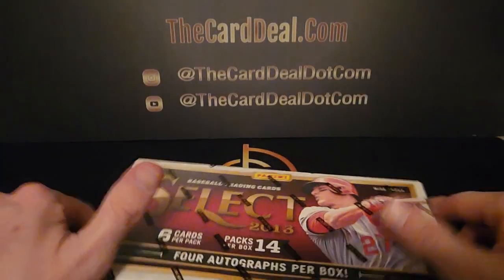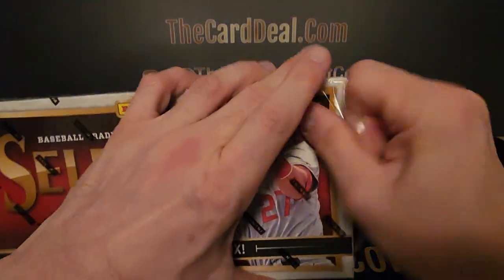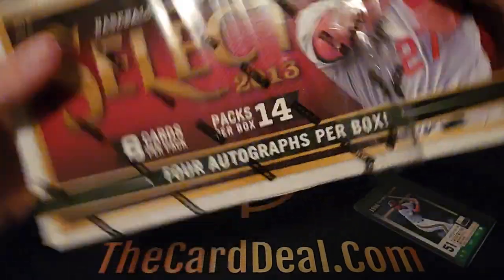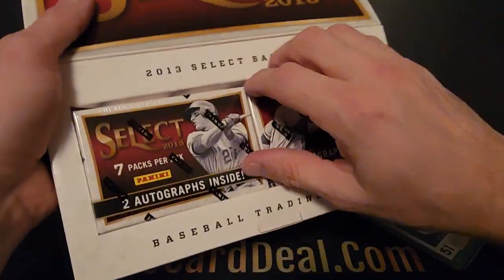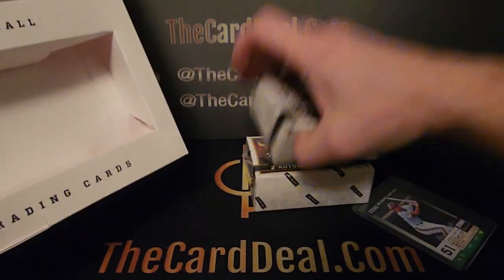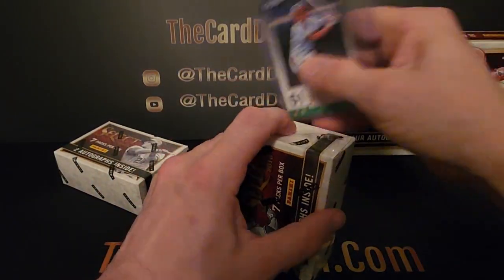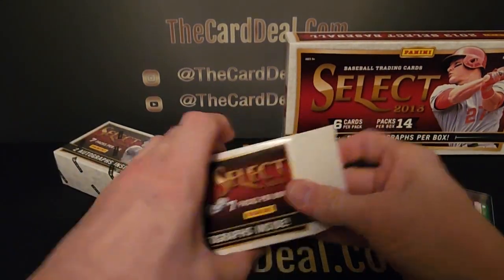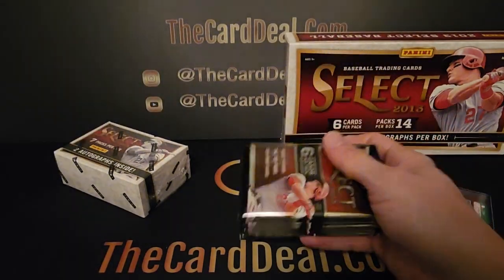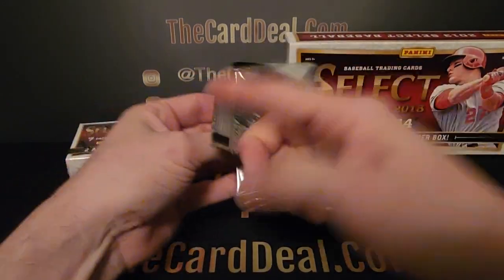Alright, we're back with round two — giving one of these products another shot to see how we do. If you checked out part one, it wasn't too bad, had fun with that. Nice packaging again. Two mini boxes, two autographs per mini box, and six cards per pack, seven packs per mini box. Give them a quick lucky shuffle and let's deal — see if we can get one of those good rookies.